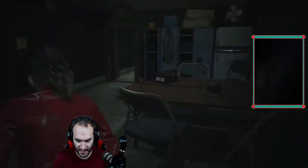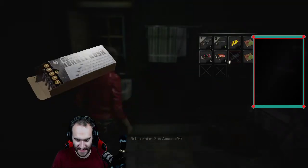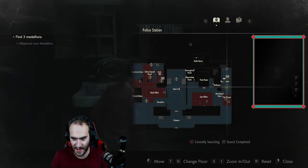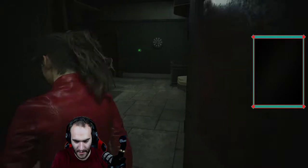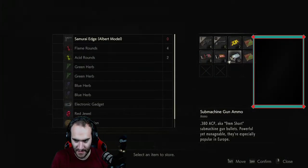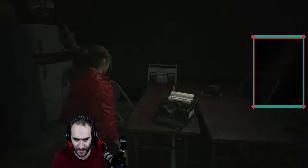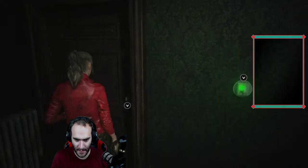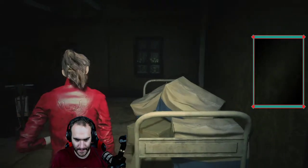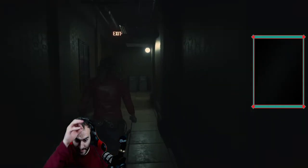Oh yeah, actually I do wanna grab that, because then I think the game will stop trying to tell me that I haven't searched this room — thank you. I just can't use this ammo right now. I'm sure I'll find a submachine gun at some point — I just don't have one right now. Alright, get the hell out of this hallway.